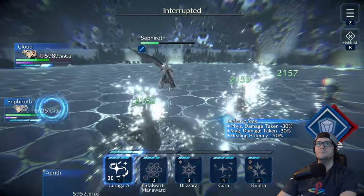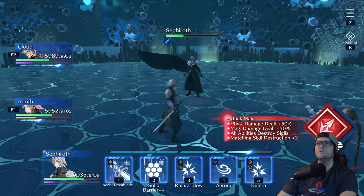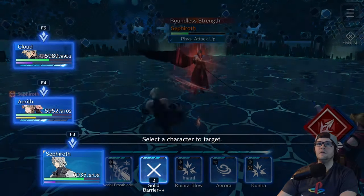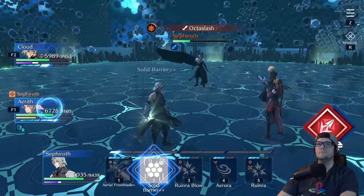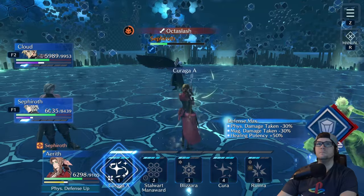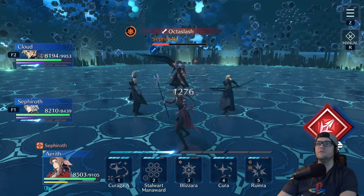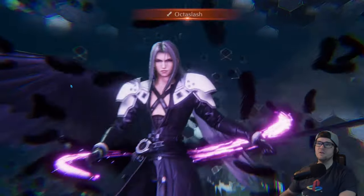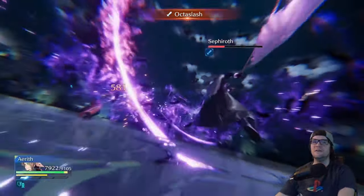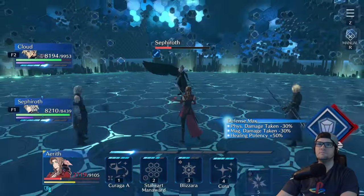As soon as Sephiroth is no longer stunned, he is instantly going to target somebody with Octaslash. You absolutely need to make sure whoever has the physical defense buff available uses it and has the ATB available for the person being targeted. If you are not ready for this, he's going to hit big and you're very likely not going to survive. This is the one spot where you can deal a ton of damage afterwards, but if you're not prepared, you're going to have a really bad time.